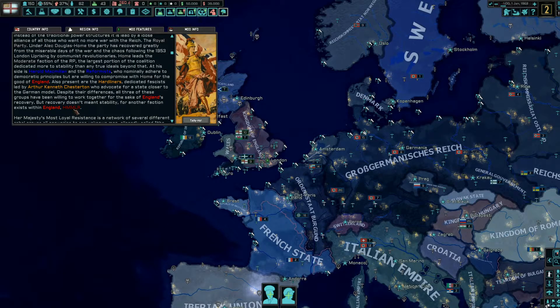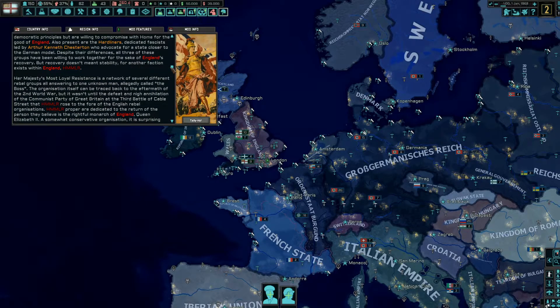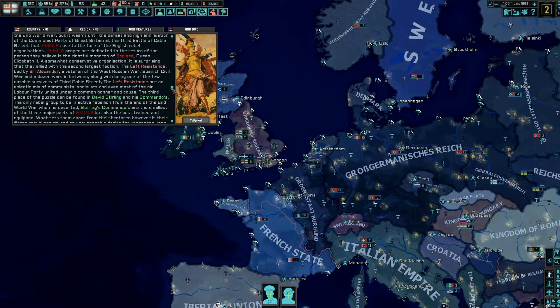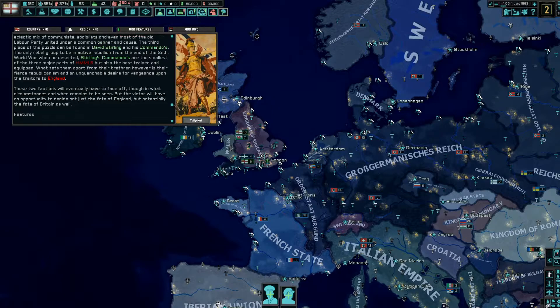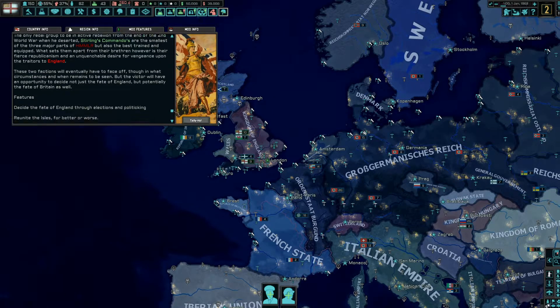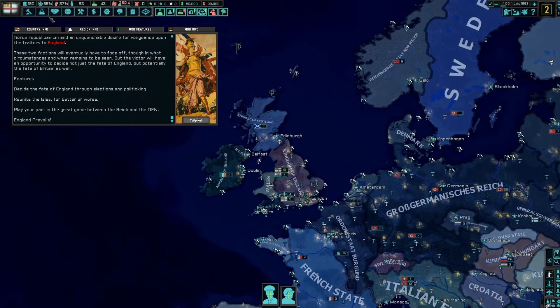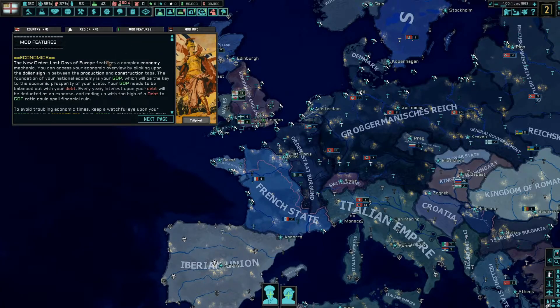The resistance forms under one banner of HMMLR — Her Majesty's Most Loyal Resistance — which is hopefully who we're going to end up playing as. You've got communists, democrats, left resistance, and all sorts. We'll get to know all these various factions as we work through the focus tree.